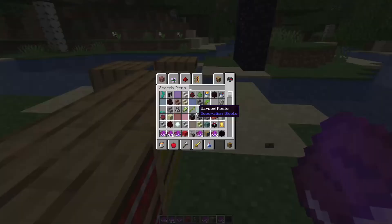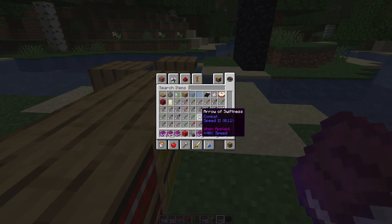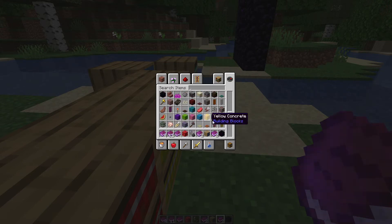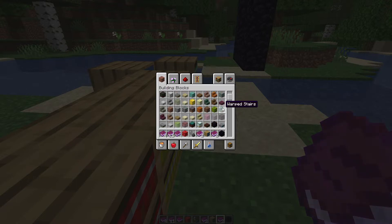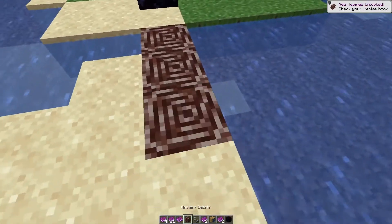They've also added new dimensions like I said earlier, and they've changed the inventory — everything is now randomized. Most of the categories are still in normal order, but instead of having items sorted by ID number where stone or dirt would be first and then goes down the list, they've made it random.